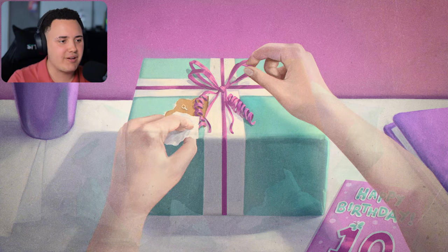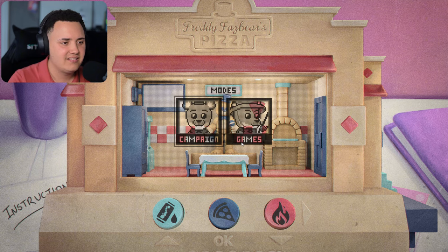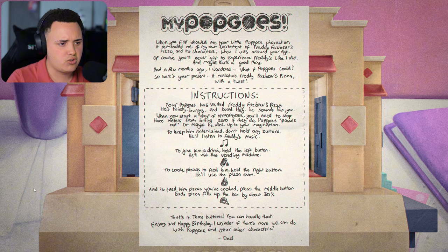Alright. And then what's the present? It's a Freddy Fazbear's Pizza — that's pretty neat. So what, is it like a toy? "A guide for the campaign game mode. When you first showed me your little Pop Goes characters, it reminded me of my own excitement of Freddy Fazbear's Pizza and its characters when I was around your age. Of course, you'll never get to experience Freddy's like I did — and maybe that's a good thing." I actually kind of like this. That's cute.